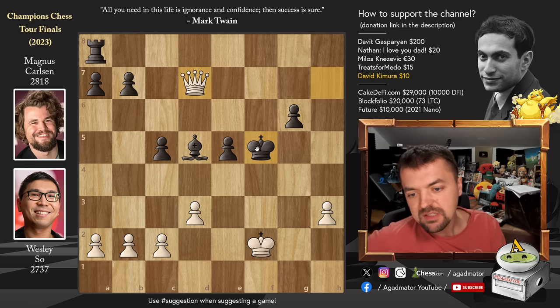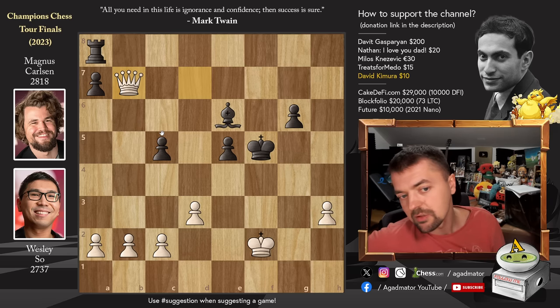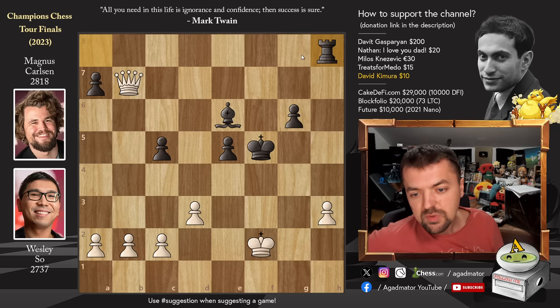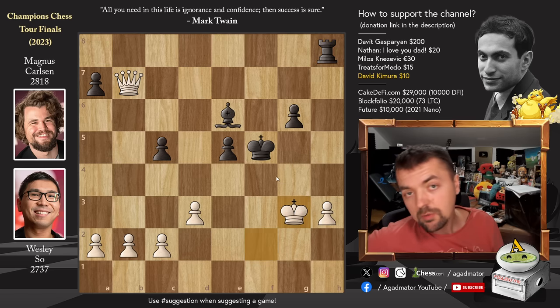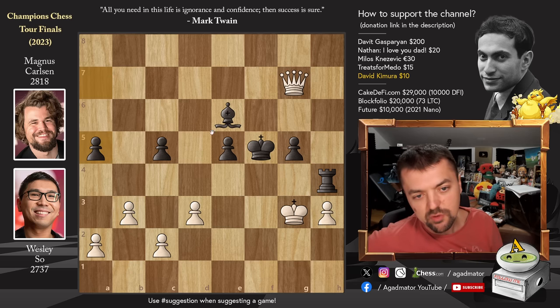Magnus does have some compensation for the queen in the rook and bishop, but the black king being on f5 makes it very hard to escape all of the checks. Bishop to e6, but now queen captures on b7 — Wesley starts collecting material, getting rid of all the pawns, then pushing his own pawns. That's the easiest way to win. Rook to h8 was played, and now king to g3. But we all know how resilient Magnus is, so he will of course fight this.